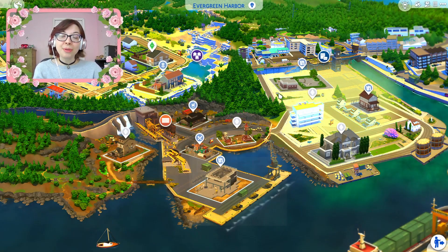We do live in Evergreen Harbor now. I decided to move them out to Evergreen Harbor. I know we played around with the idea of also moving them out to San Sequoia, but I actually decided to apply that to Whimsy. So Whimsy, we are going to be moving out to San Sequoia, whereas this series we are moving into Evergreen Harbor, because I had a bigger idea of what to do with Haley in Evergreen Harbor. I figured this would fit her story a little bit more.